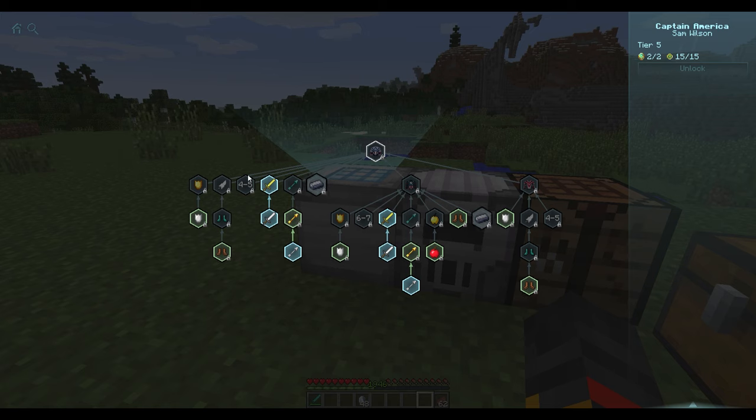Spider-Man has multiple suit variants in the Iterator: the Raimi movies, the Amazing movies, PS4, and MCU versions. Any other character works similarly — for example, Green Arrow. You'd take that suit and put it in the Iterator to switch styles. I'll show more of this in a different video.